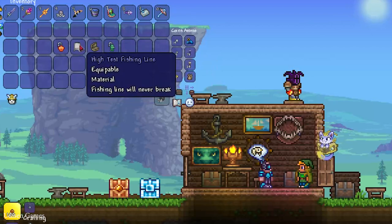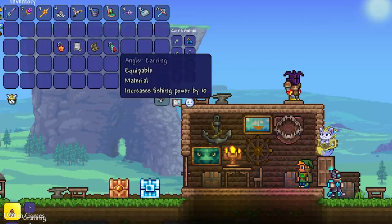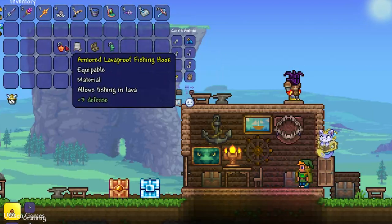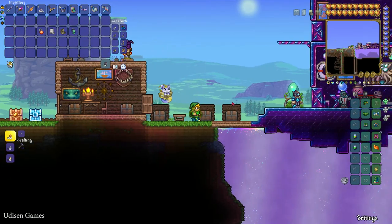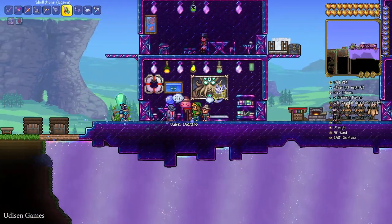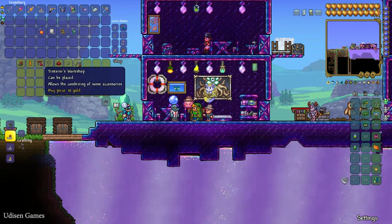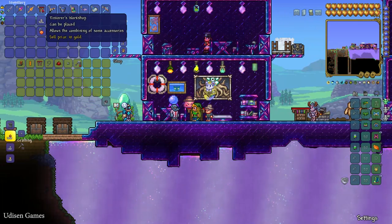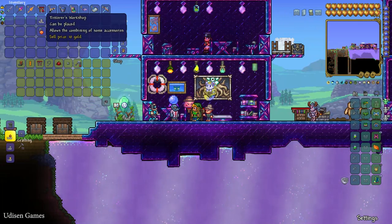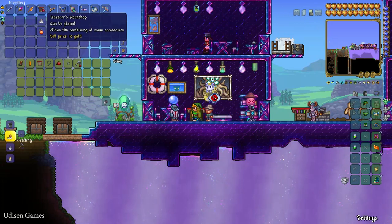From the Angler rewards you must collect: High Test Fishing Line, Tackle Box, Angler Earring, Armored Cavefish, and Lava-Proof Fishing Hook. After that, watch my previous video to find the Goblin Tinkerer and buy a Tinkerer's Workshop — it usually costs 10 gold coins, but there are three main ways to reduce this price and receive a discount.